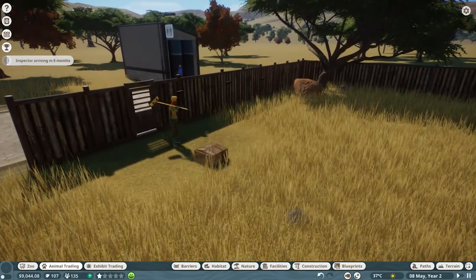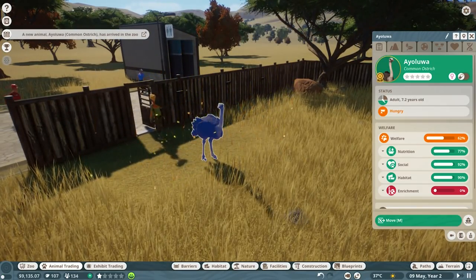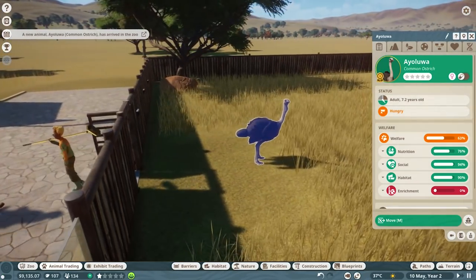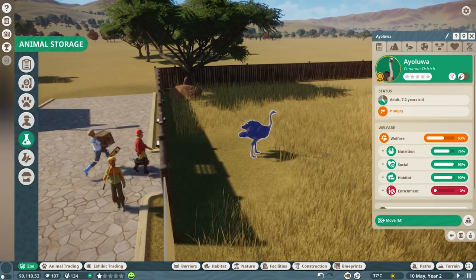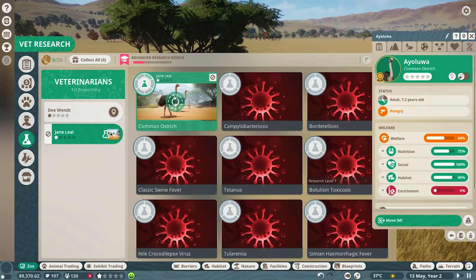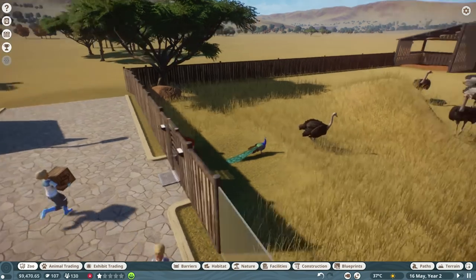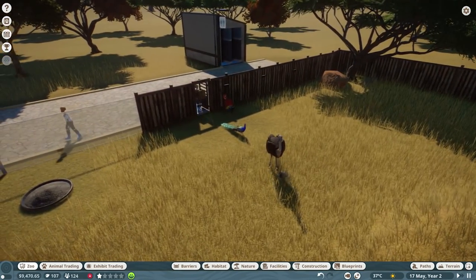There we go - zookeeper, thank you very much. This is our gold-prized ostrich. No enrichment - I'm trying to get the research done. But every time a vet gets busy they basically stop, so it does take a little bit of time. Jane's working on it right now, we're almost there. Oh, the peafowls are here! So we need to work on temperature - do we even have a cooling facility? We don't have a cooler yet, so that kind of sucks.